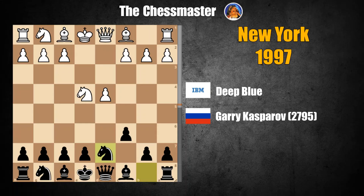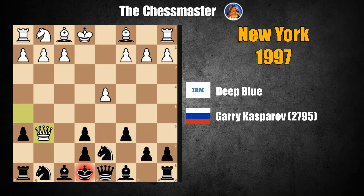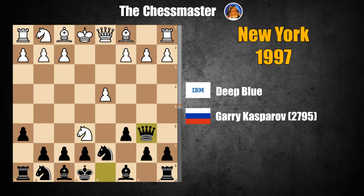The game continues with Knight G5. This strange move became popular in the 90s. One of the ideas behind it is to win the Bishop pair. Knight GF6. In case of H6, White wins the Bishop pair after Knight E6. Queen B6 — of course, not F takes E6, because of Queen H5 check, G6, and Queen takes G6 checkmate. For that reason, the best move here is Queen B6, but after Knight takes F8, White wins the Bishop pair.